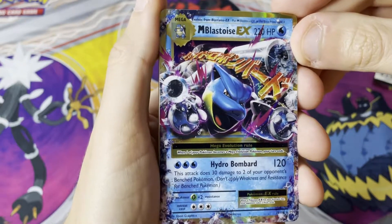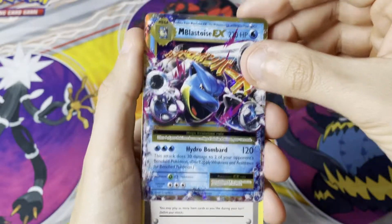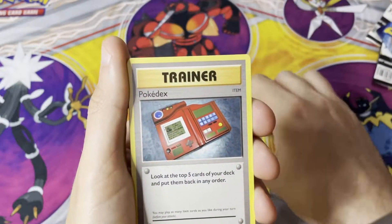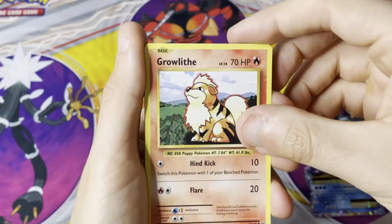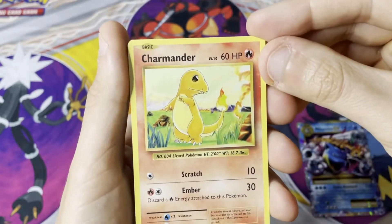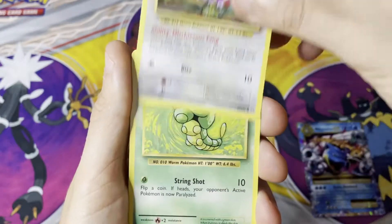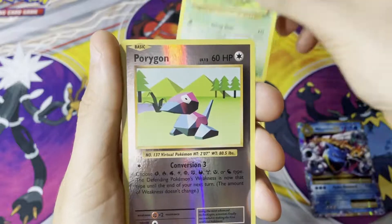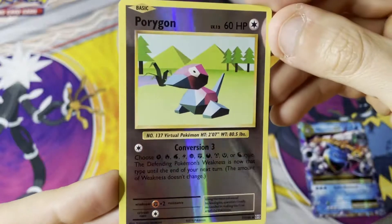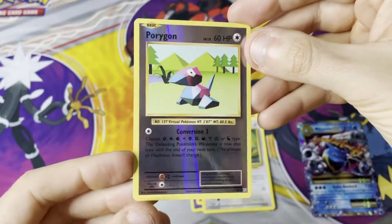Mega Blastoise EX — I will absolutely take that all day! I'm so sorry for the anti-climax. Let's see what else we've got: a Horsea, the Pokedex, Poliwhirl, Growlithe — these cards are absolutely beautiful, I'm going to put these in the packs for the monthly giveaway. The Charmander, really good centering on that. Caterpie and a Reverse Porygon as well — that is a crazy card, it almost looks fake.